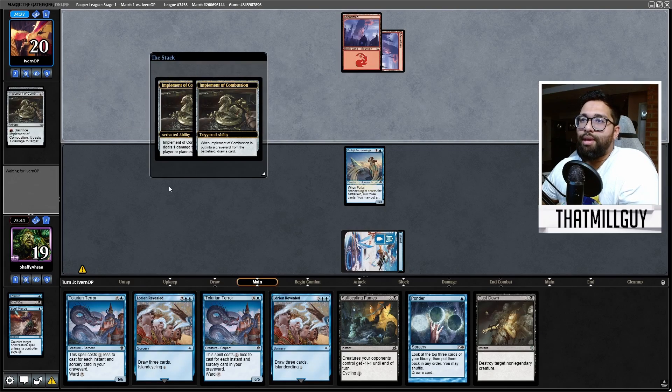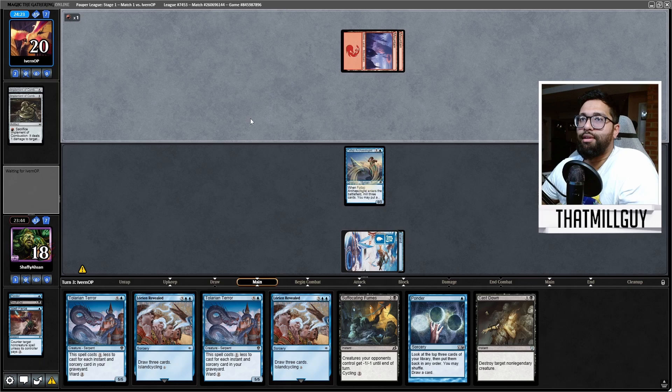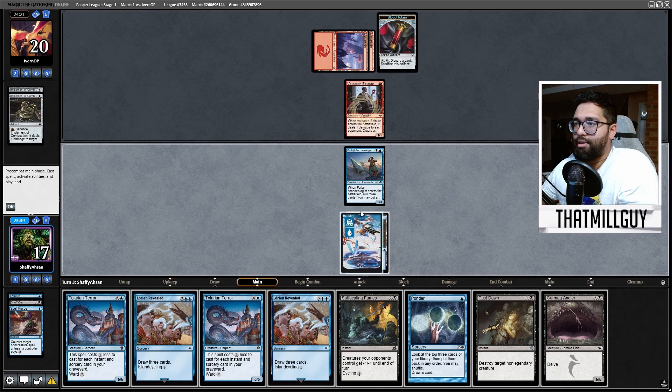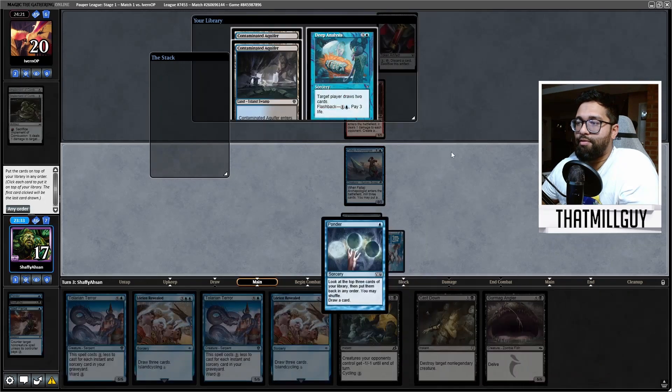I'm not going to do much because they're forcing their implements and not drawing anything, which is great. Voldarian Epicure — fantastic. I'm at 17 on turn three, which is great. We're going to Lorien. Actually, it's probably better to ponder first — yeah, we ponder first.